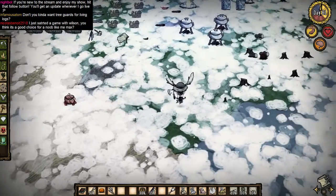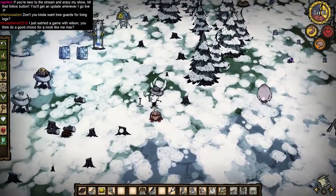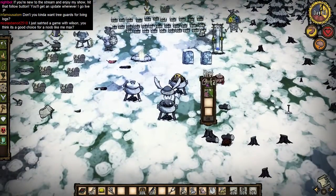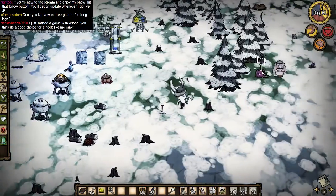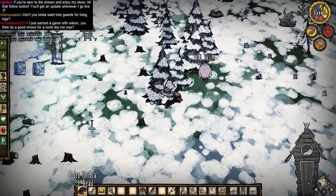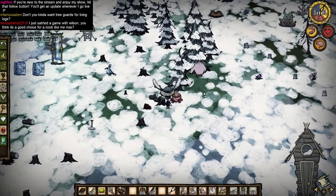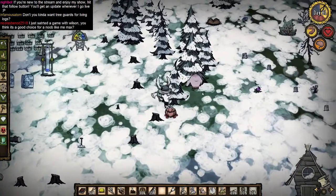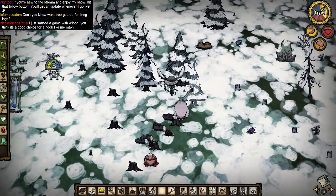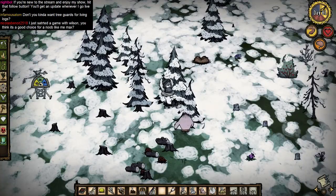Oh yeah, I was gonna shovel up these stumps. Finished knocking out the rest of these trees. Let's see if I can elicit the aid of this piggy. Too bad Maxwell's special ability isn't that great though — it could be so much better. They probably didn't want it to become OP. One pig is better than Maxwell's ability.